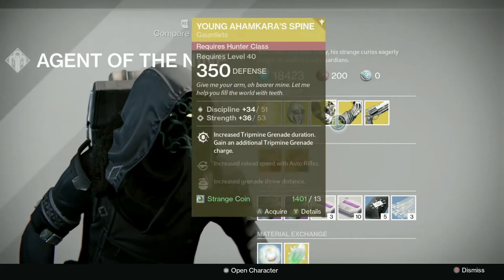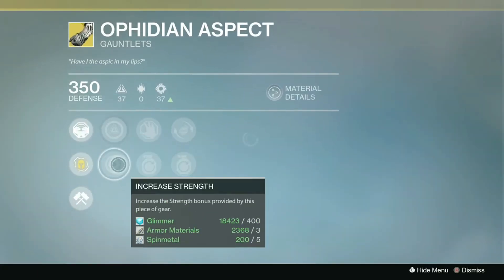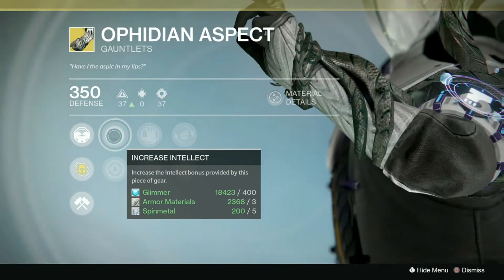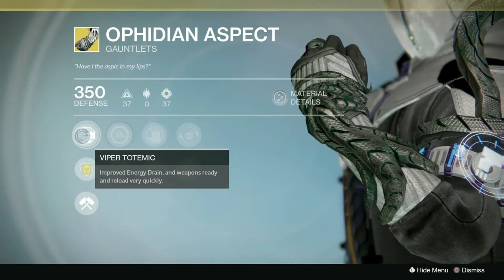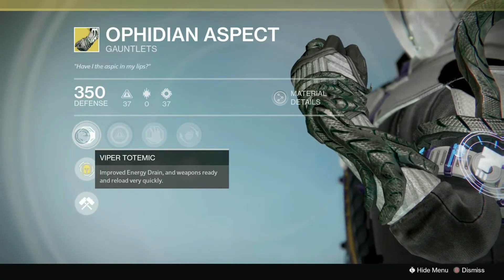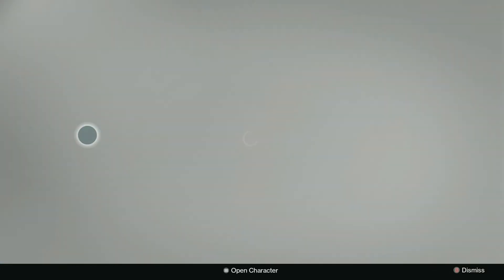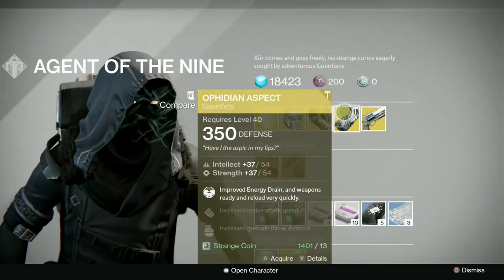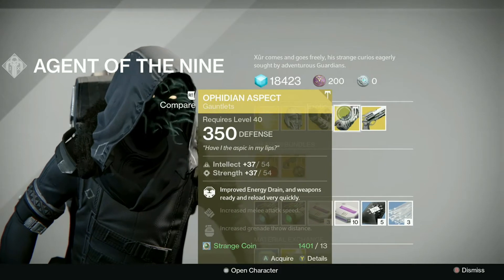For Warlocks this week we've got the Claws of Ahamkara with a 90 stat roll of intellect and strength. These are always pretty much my go-to exotic when I play Crucible on my Warlock — you get increased melee attack speed, increased grenade throw distance, increased reload speed with all weapon types, and improved energy drain abilities. Definitely an absolutely amazing exotic. I definitely recommend picking these up if you haven't got them. The 90 stat roll could be a little bit better, so you might want to pick up some glass needles.